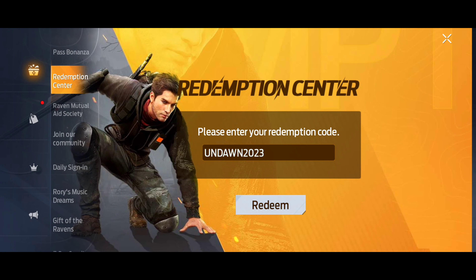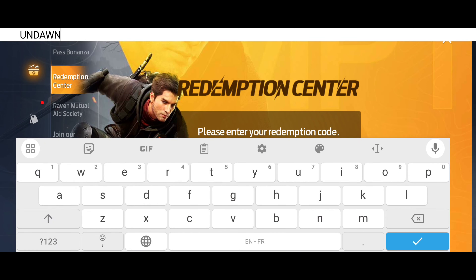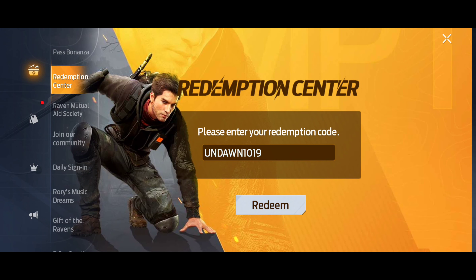The second code is slightly different — it's still gonna be ANDAWN, but the only change is gonna be the date which we got the update in, which is the 19th of October, the 10th month in the calendar. So the code is ANDAWN1019. Go ahead and redeem that.